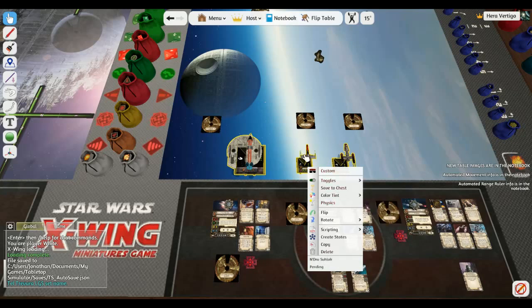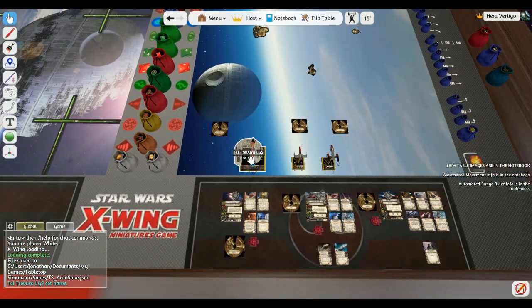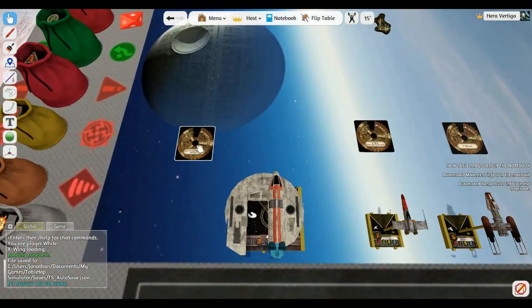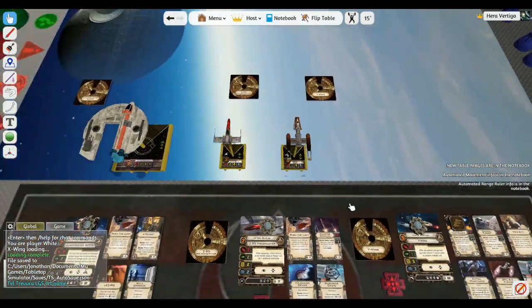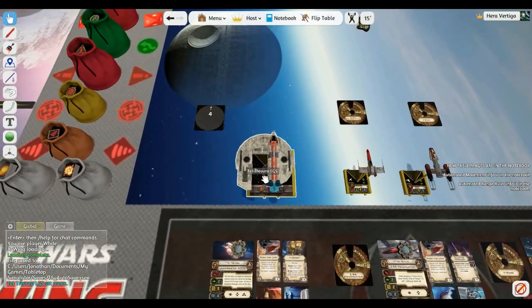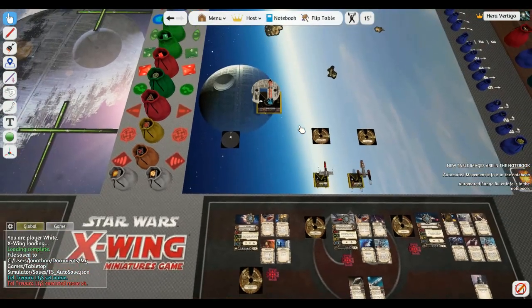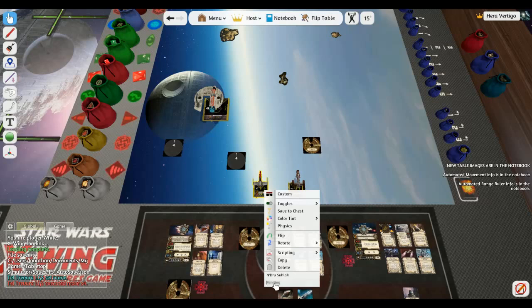We'll go into more detail later, but you can move them all at once - for example, four forward. The large ship moves separately. Let's do maneuvers in order: I have 775, so I'll do the Jump Master first, moving forward four - command S4 - voila, ship is moved. Next ship: forward four, right-click, type S4. Done.